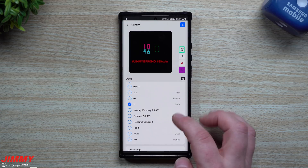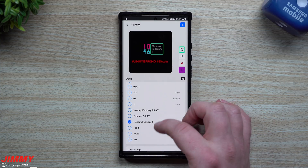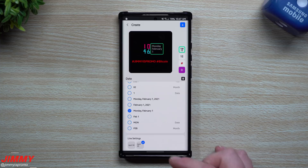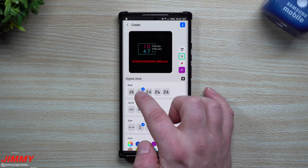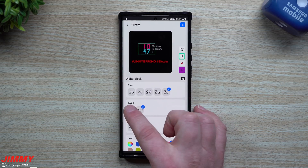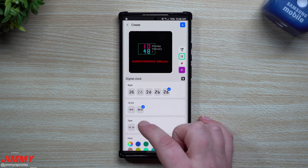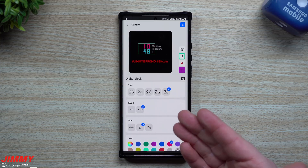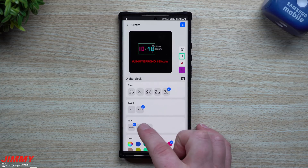You can switch the order of how everything is set up — 'Monday, February 1st' — so wherever you live in the world you can switch it up however you want. You can have it long or stacked. For the time, there are a bunch of different styles. I'm going to go with this first retro-looking one. You can choose 24-hour or 12-hour time format, so 1 o'clock would either show as 13:00 or 1:00. You can change the style and stagger layout as well.